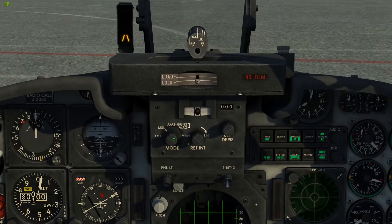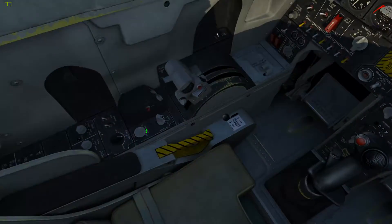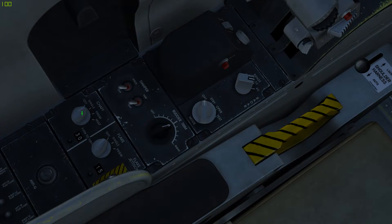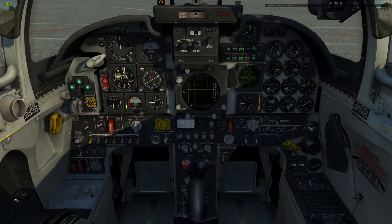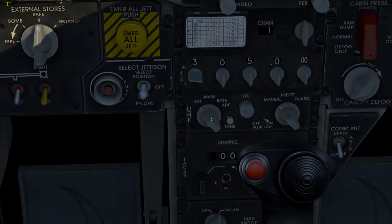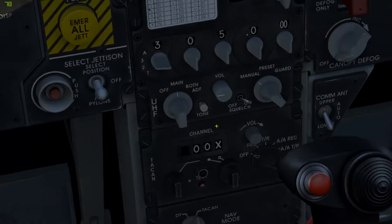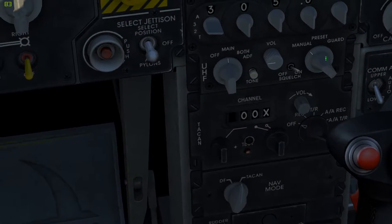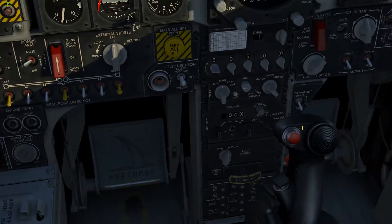I'll turn on my gun sight and set it to missile. You'll see the pipper's now up. Come over here to the left side — I'll turn on my chaff and my flare, as well as my two dampeners for pitch and yaw. Come down here and turn on the radio. There's the Tacan right there if you want it, but I'm not going to use it.